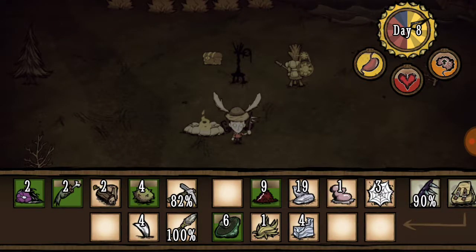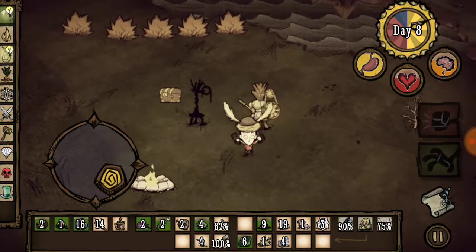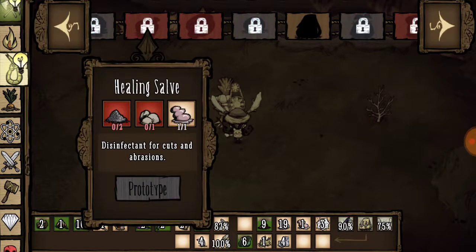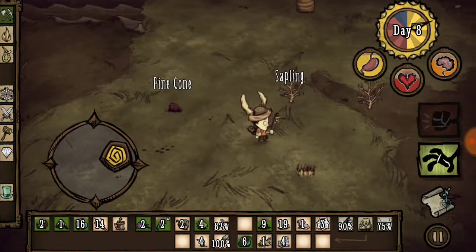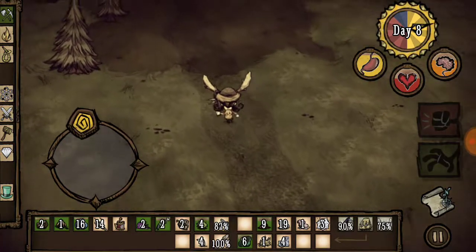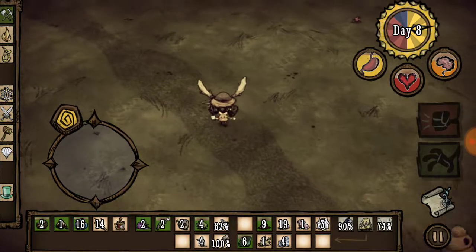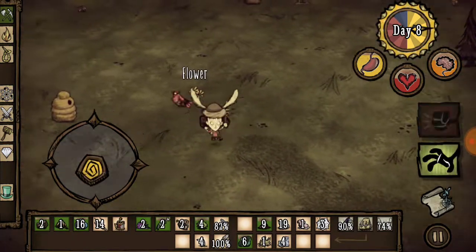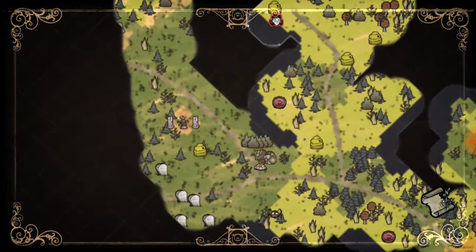I gathered some things — I've got all the green mushrooms, the fangs, and I got a spider gland which I believe can be used to heal, so hopefully that should come in handy. I need rock and ashes to make a healing salve. I've never made one before, so this will be a first. I've also been killing spiders very easily with this weapon. I've got a lot of silk and I'm going to make a fishing rod soon.